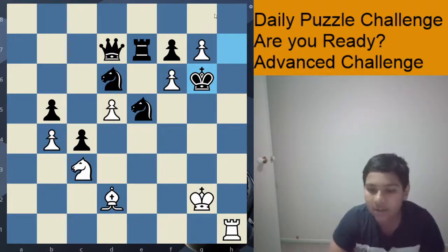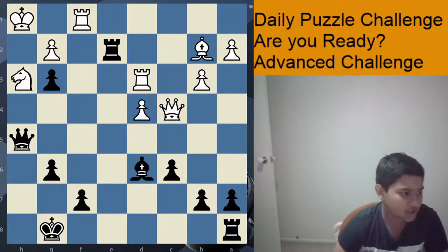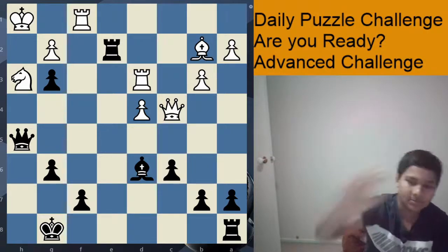Anyways, that is just a side fact. Let's look at the puzzle for today. This is black to play in checkmate in 6 moves. Good luck solving the puzzle, my friends, and if you're enjoying my videos, don't forget to like and subscribe and hit the bell button. Till the next video, bye bye everybody.